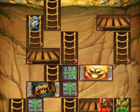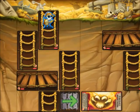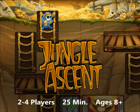The first player to reach the top of the cliff claims the treasure and wins the game. Jungle Ascent plays two to four players in about 25 minutes. Its simple rules make it easy to learn, and it's a blast to play.